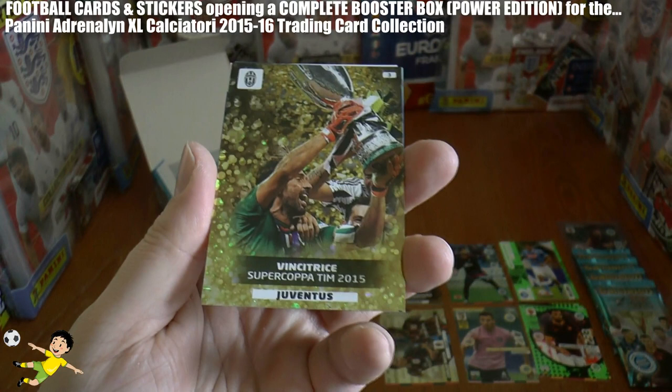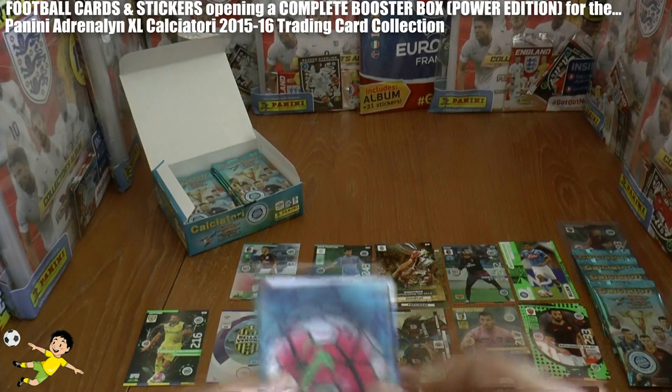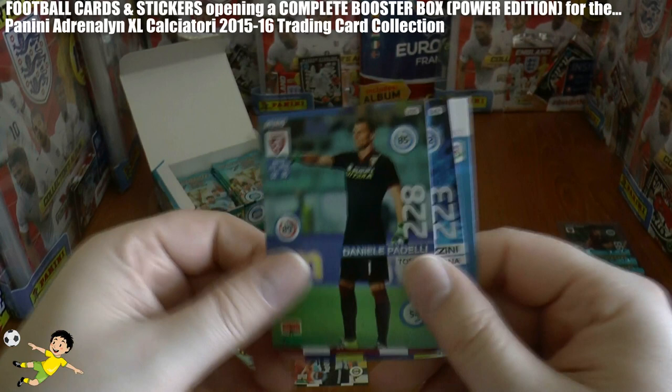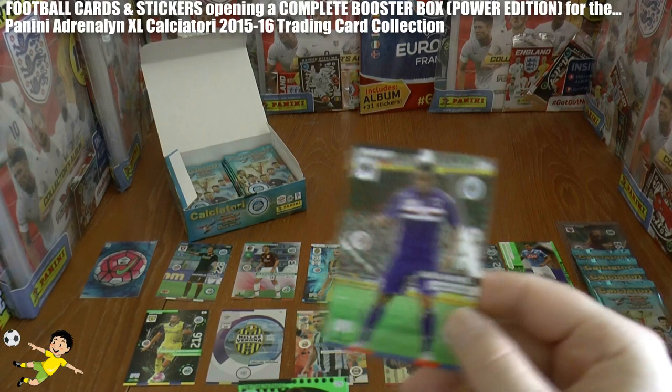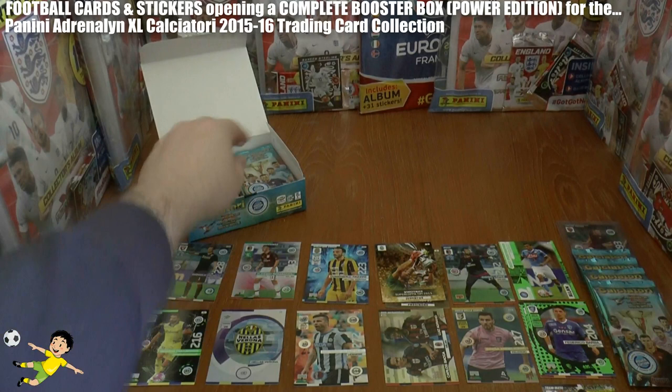Pack 3: Gigi holding up the Super Cup for 2015 — Juventus winners — a really nicely done celebration card. Then we have the official ball card. Followed by a goal stopper, Daniele Pedelli — that's our first goal stopper. Then Pazzini. Next up we've got a base card, Luz Muriel — we'll pop that aside. And new generation Bamba of Empoli. You can get a few base cards in here — maybe it was an error.